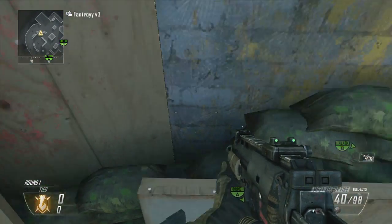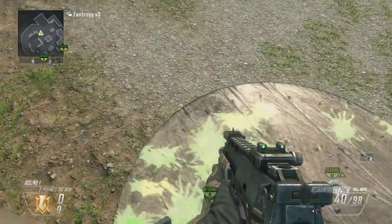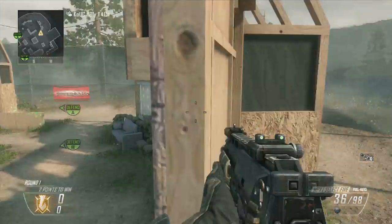The second spot — all you have to do is jump up on this little red chair, go over here, and just get right on there. From here, it's just a good line of sight.